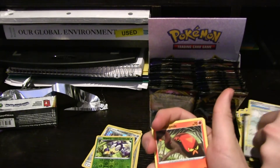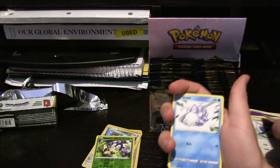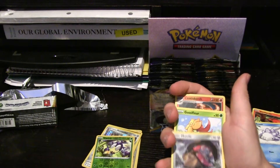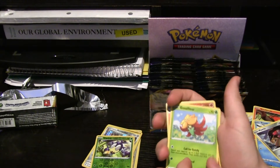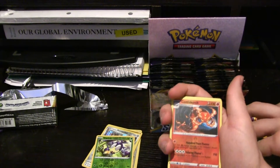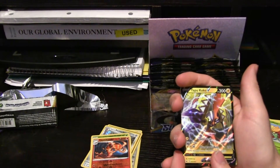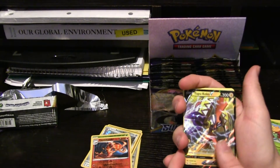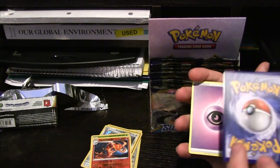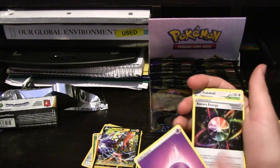Rookidee — we got this one a little earlier except it was hollow. We got Sizzlipede — that's another new one. Snom. So we're hitting a lot of new stuff. Ooh, really nice Mawile. We got Gossifleur. Centiskorch — that's the evolution of Sizzlipede. I think that one's hollow too. That is hollow — that's a subtle hollow. Full Art Tapu Koko! I don't know, is Tapu Koko even in Sword and Shield? I don't think it is though.